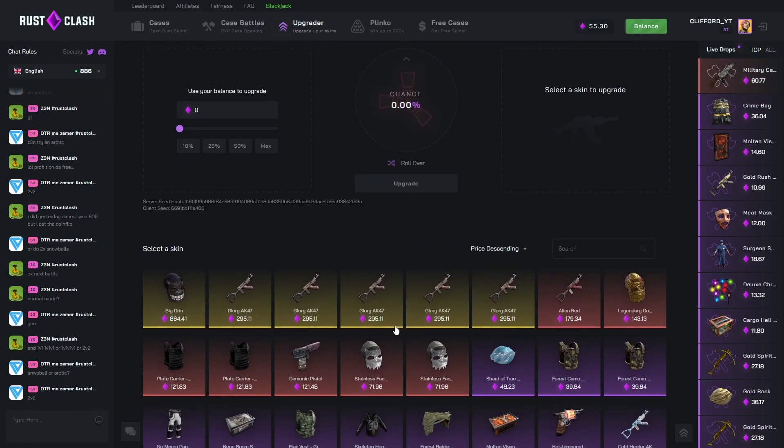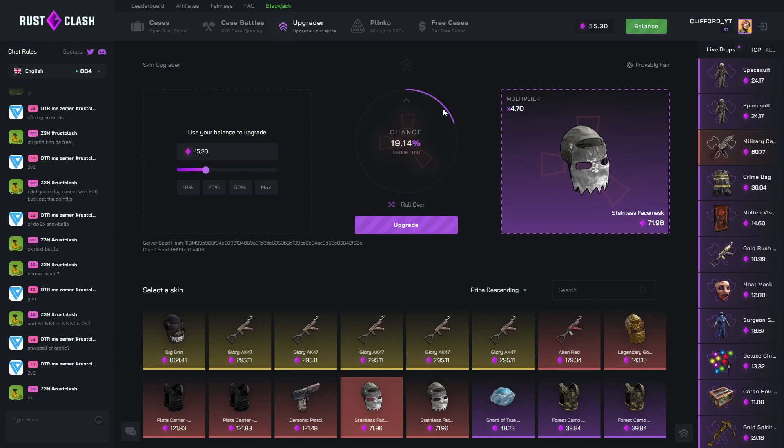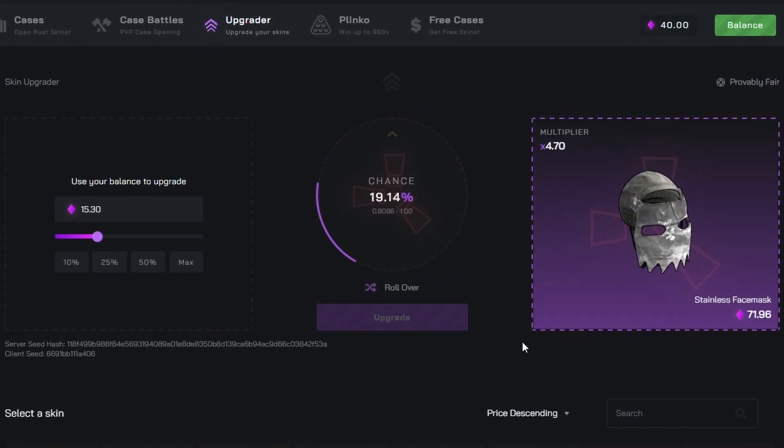Although we're only doing crazy mode, I'm still going to try the upgrader. Let's go for this stainless face mask — 15/30 — let's go for over, about 20% chance. Come on, give us the win, give us some of our money back. That's no way near — I think that's literally a mid ticket, 47.